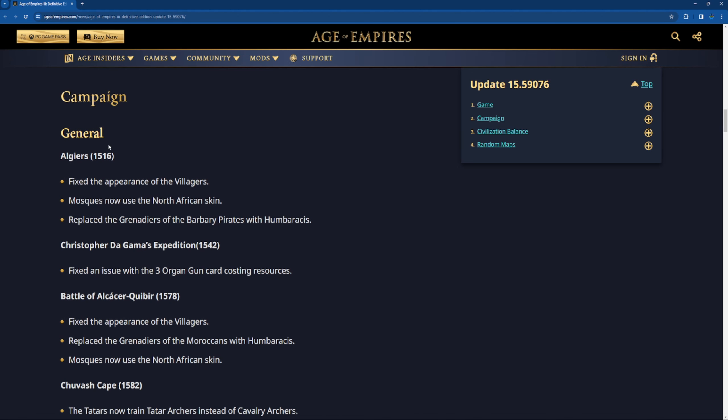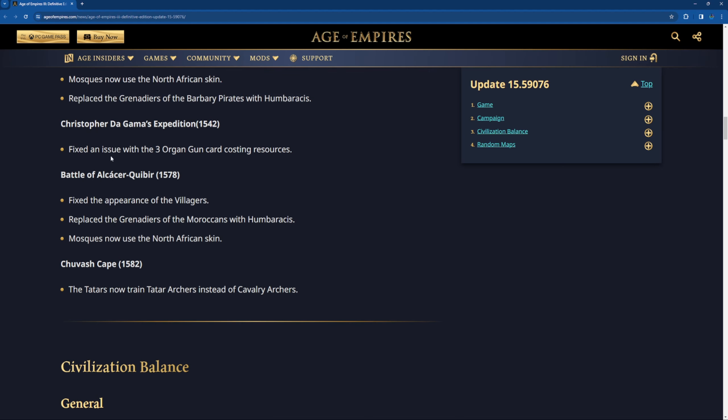Moving to historical battles: for Algiers, fixed the appearance of the Grelager, Moroccans now use the North African skin, and replaced the Grenadier from the Berber pirates with Hombarachis. Also fixed an issue with the three Oregon card costing resources. In another historical battle, fixed the appearance of the villager, replaced the Grenadier of the Moroccans with Hombarachis as well, Moroccans now use the North African skin, and the Tatars now train Tatar archers instead of cavalry archers.